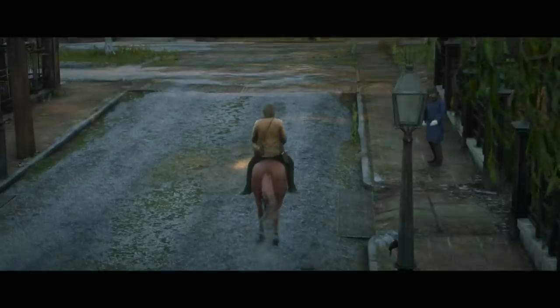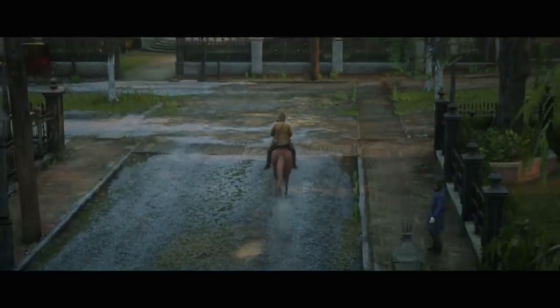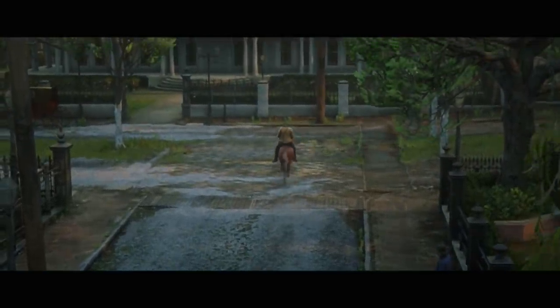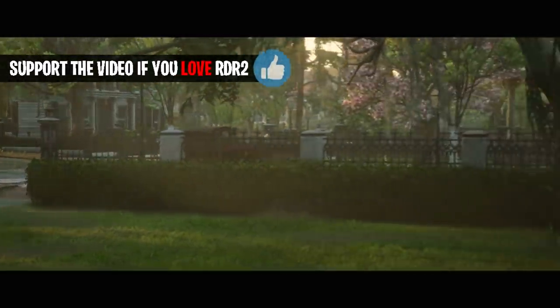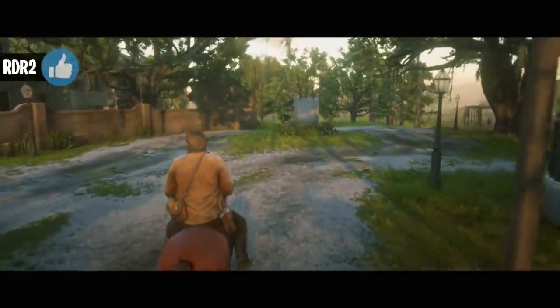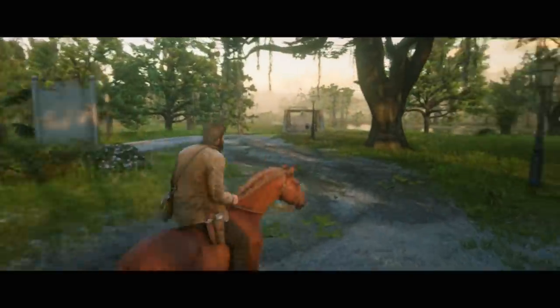Once you're in cinematic mode, just hold down the button that propels your horse forward, whether you're on Xbox or PlayStation. That's it — hold it down and it will trot its way there, or you can tap it to make it go a little faster.